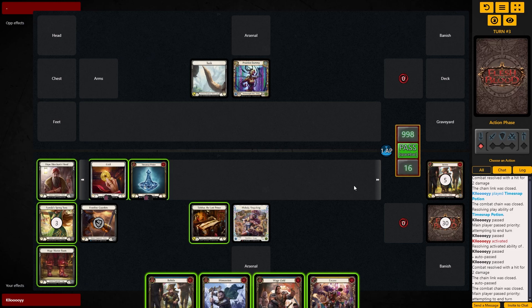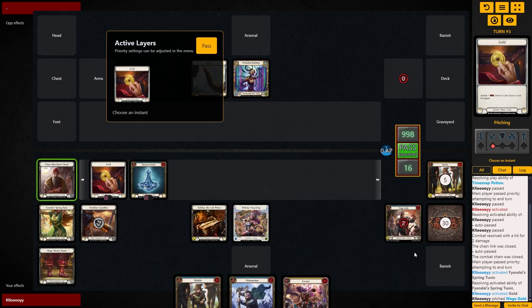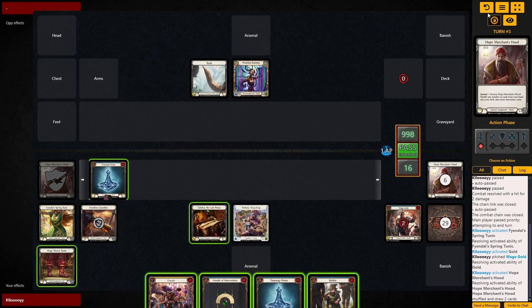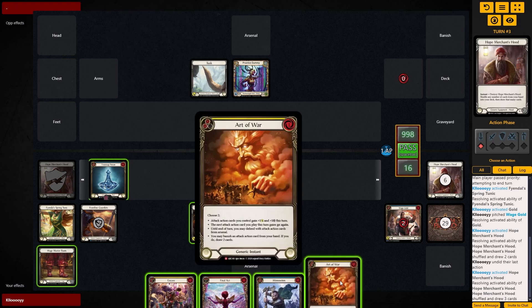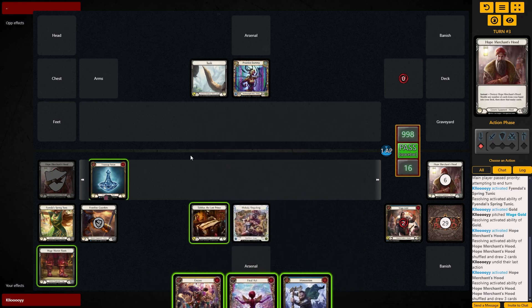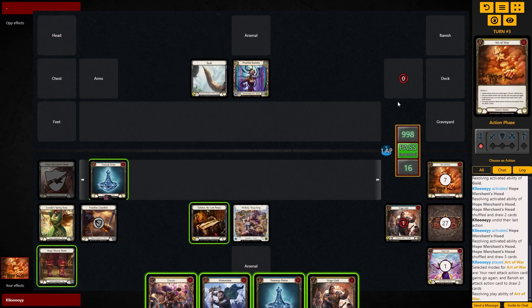So what do we want to do? We burn the Tunic, burn the gold, and just hope we get something to draw into. We got an Amulet — not fantastic. So we probably want to Hope Merchant's Hood and get rid of all the cards but Encore. Don't abuse the undo — don't just undo it until you get a good hand. Unfortunately, we don't have an attack for Art of War, so we're probably dead as well. We just have to Arsenal the Final Act and hope we get something on the next turn. We could also just sink the Final Act and look for the other one. We're not finding anything, so that would have been that done.